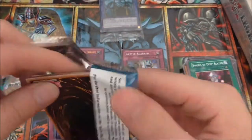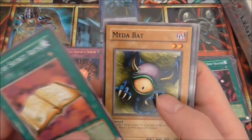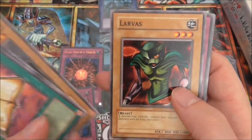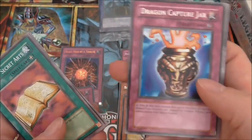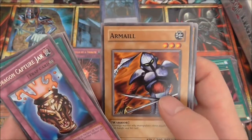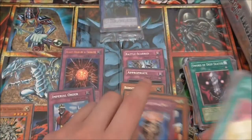And now the final pack — Legend of Blue Eyes, the one that started it all for Konami in English. We got: Book of Secret Arts, Medivac, Green Phantom King, Larvae, Dragon Capture Jar — I seem to pull this one a lot, it must be my fourth one now from Legend of Blue Eyes packs — Ariel, Dark Hole, Power of Kaishin, and One-Eyed Shield Dragon.